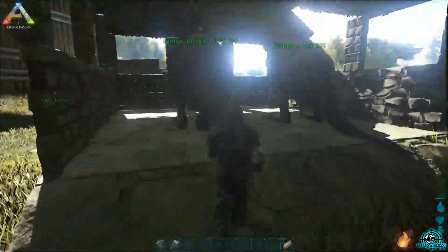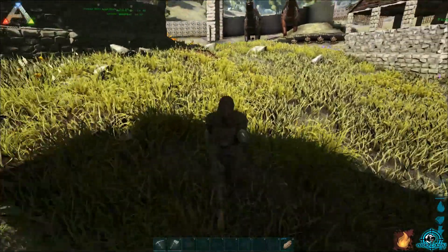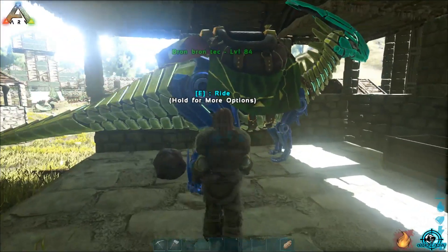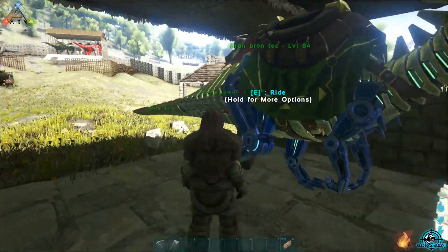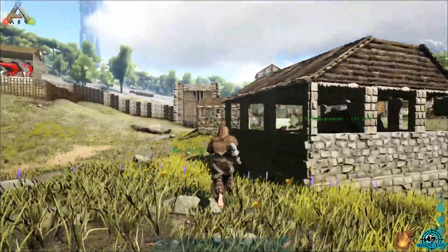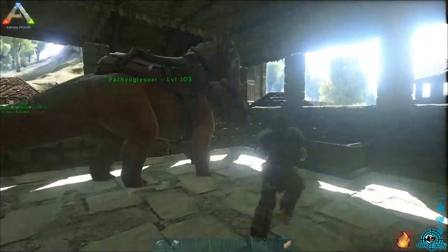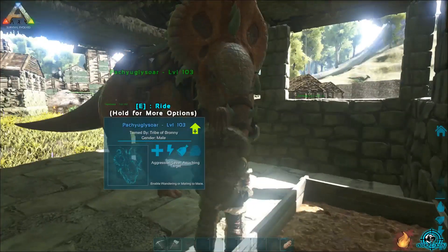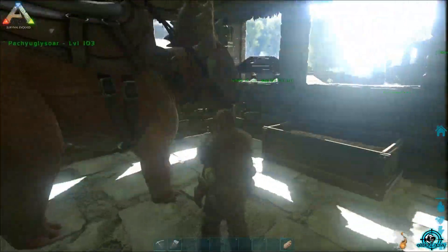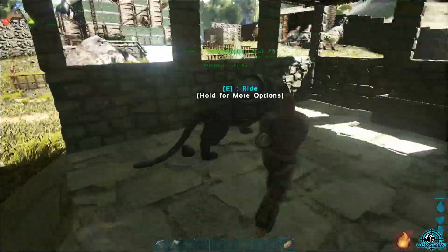Over here we have the kangaroos — these guys are amazing when you want to get across land super quick. We've got a Parasaur who looks Egyptian — really nice, I love him. And over here we have a Pachycephalosaurus. He's not ugly — we have to get him a friend as well.